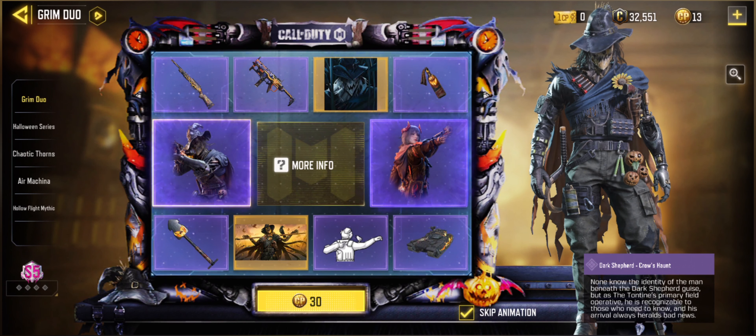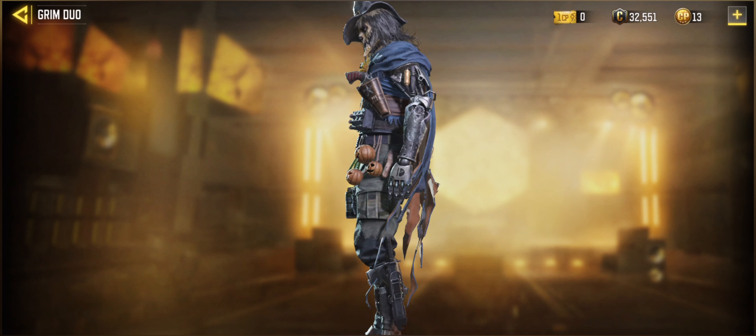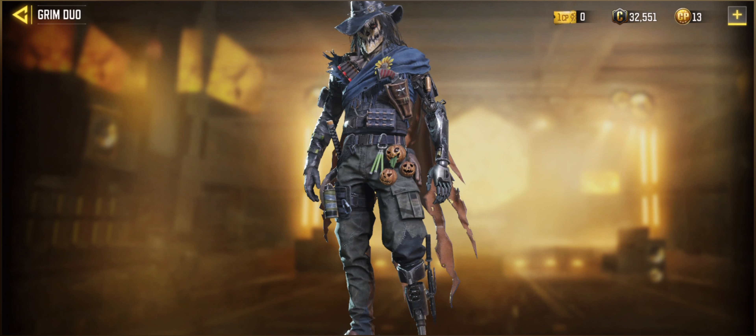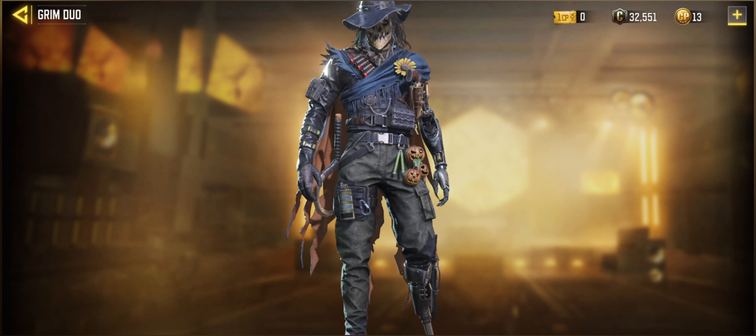Then we have the Dark Shepherd Krause Horn, also an epic operator with a really nice skull on the back, a revolver, and a knife — really nice to look at. He even has a prosthetic leg, which is a really nice touch here.